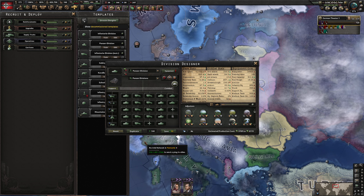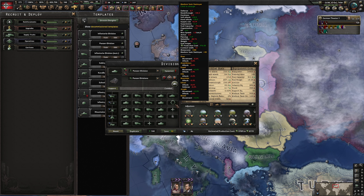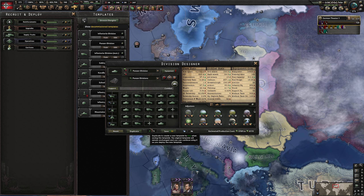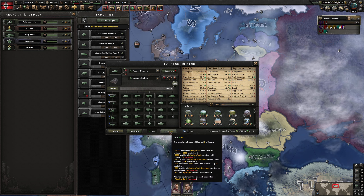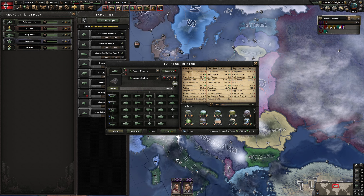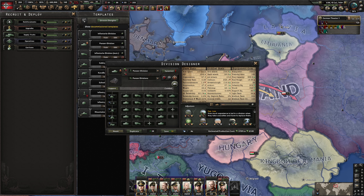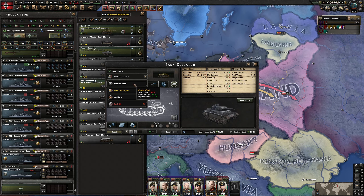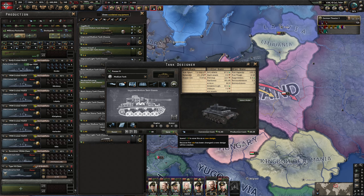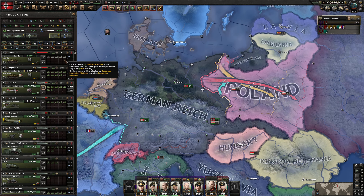This is the tank division we're going to go for: 10 medium tank regiments, two tank destroyer regiments, and nine truck regiments. We'll eventually scale that into half-tracks but for now this is what we're going with. We'll also upgrade the armored recon company on the tank division template, and this will be our medium tank build — we'll start getting those into the division templates.